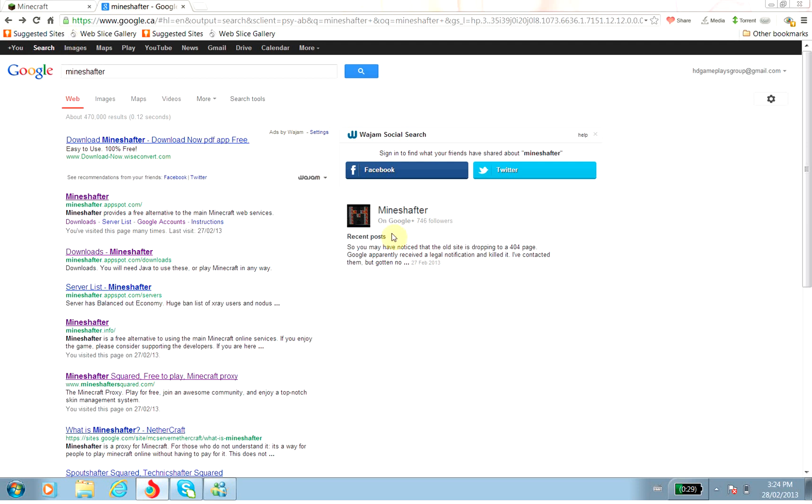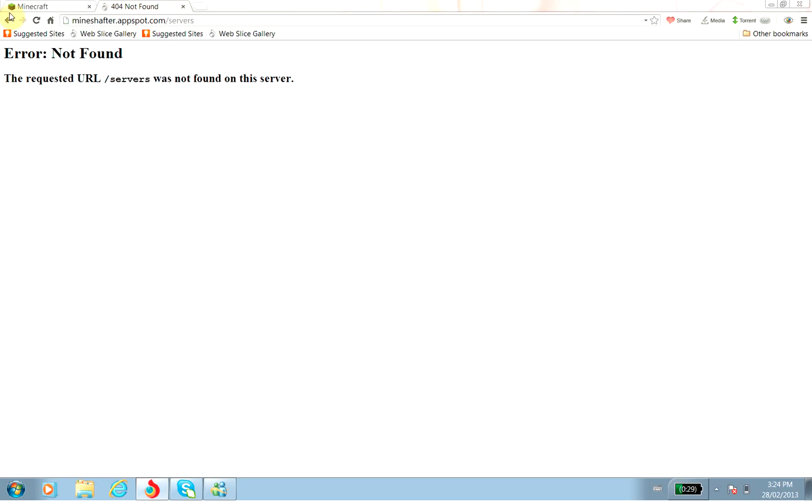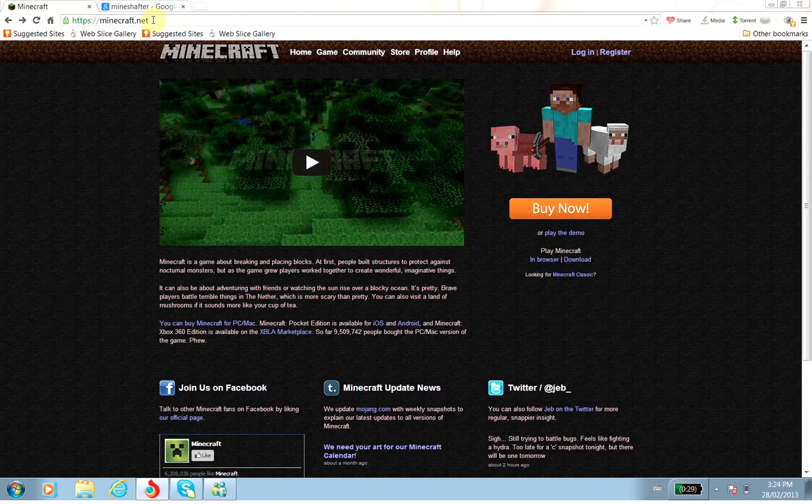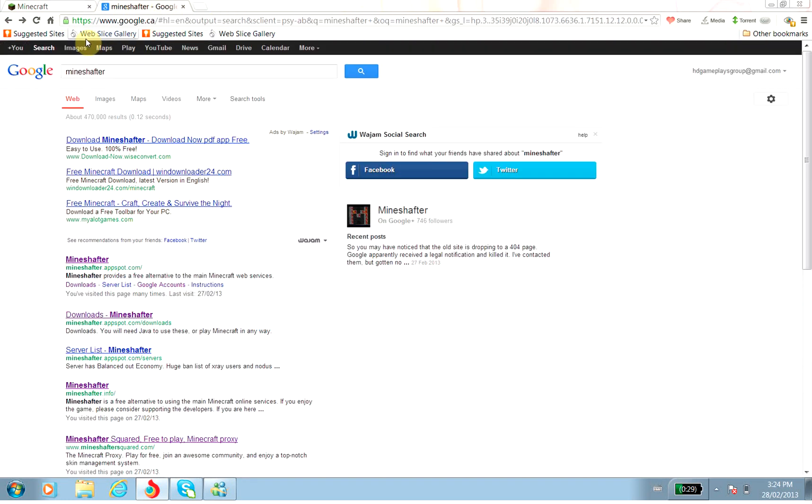I think it's just my computer. So, this is what you guys do after you make an account: make another tab, go to 'my chapter' — type that on Google. As you see, the first one, the link — minechapter.appspot.com. I'll put the link in the description.